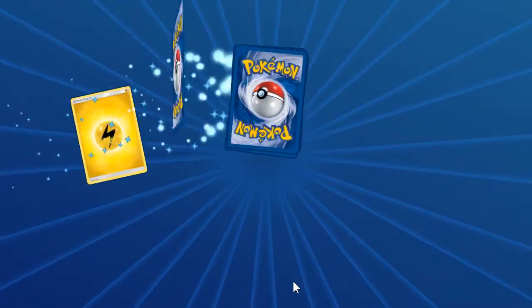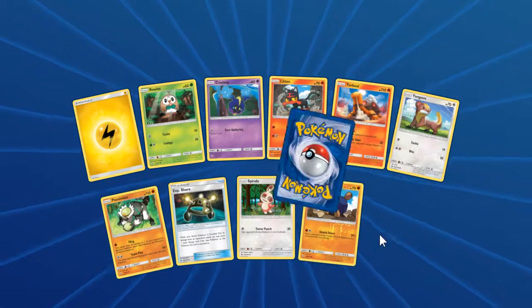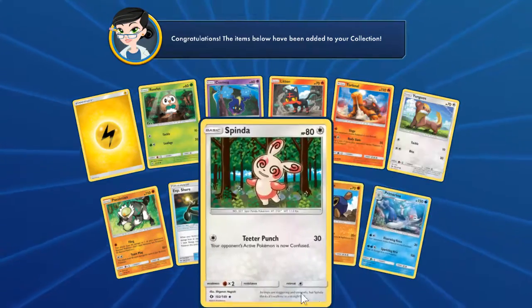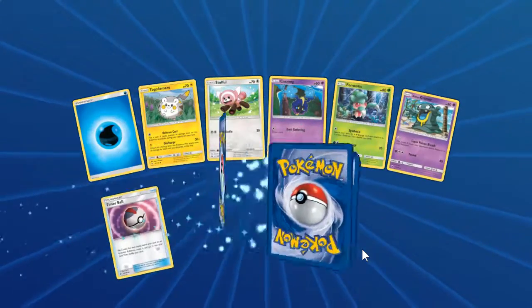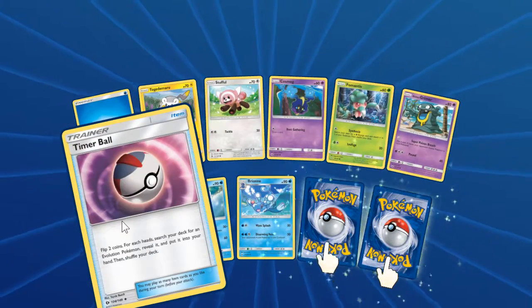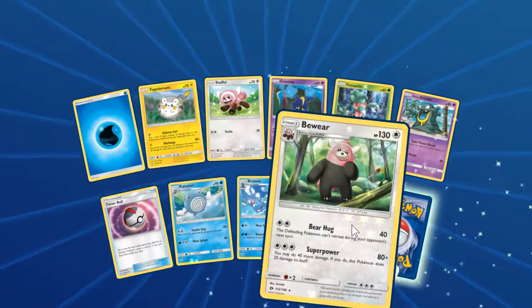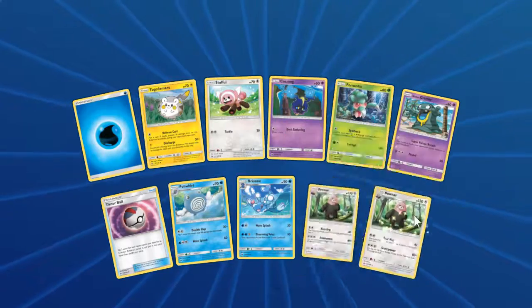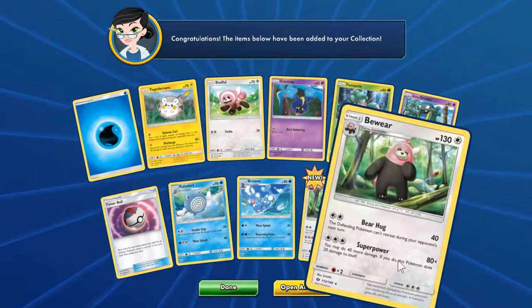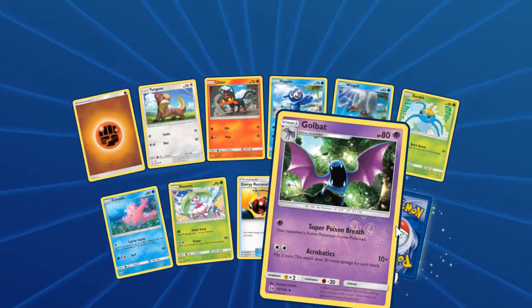Down to the final five. Reverse Rockruff and a Primarina. Oh, it's Timer Ball — interesting. Got a reverse holo Bewear, a non-holo Bewear, and a reverse Golbat.